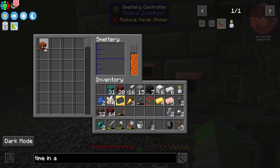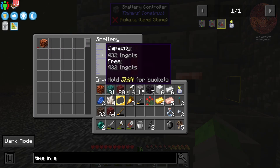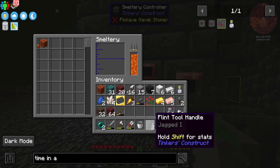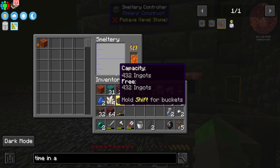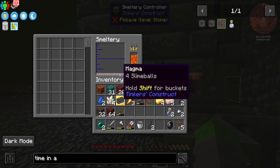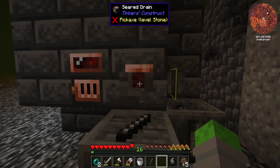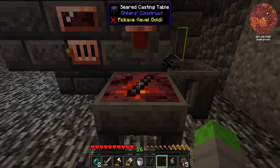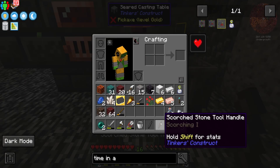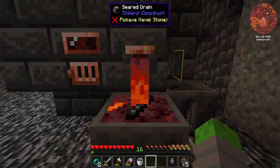Back to making the build tool — I think I can go ahead and put a magma block in the smeltery and that should give us some magma inside that we can use to pour over some flint tool handles, and that should give me what I need. I've never done this build tool before, so it's going to be a bit of experimentation. It sure does take a long time for that magma to smelt up, but that gives us four slime balls. Now I should just be able to right click that there — and that gave us our tool handle, exactly what we needed. Now I can just go ahead and make another one, and then I should be able to make ourselves a build tool.